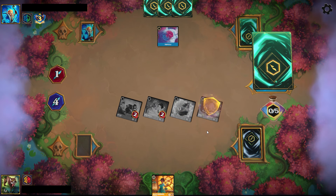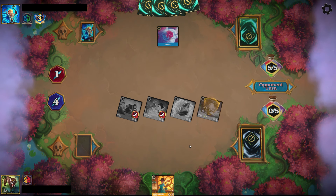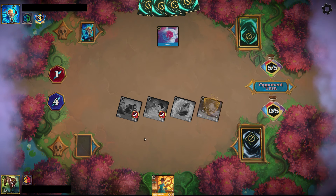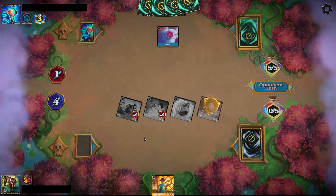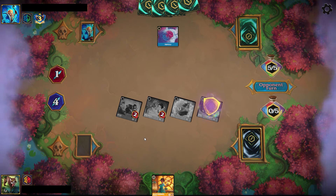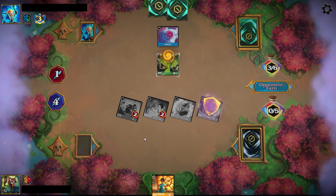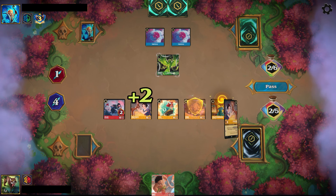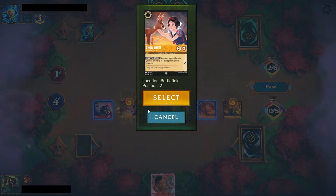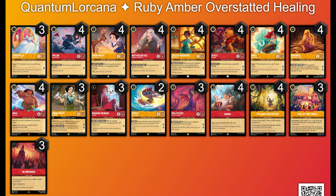We ink the Mulan and drop the Simba, and this Isabel represents card draw next turn. The opponent is on five ink — we're pressuring five lore on board, and if we top-deck the Snow White shift it's off to the races, because this ink pairing doesn't really have a direct answer besides running over the Bodyguard and Snow White. They ink the Flynn Rider and play a Diablo and another item, down to two cards in hand. We drop Isabel and draw a card before the Diablo activates. We draw into a Snow White, drop it, heal up our field, and put too much questing pressure on board — the opponent scoops because the Diablo just doesn't represent anything at this point.